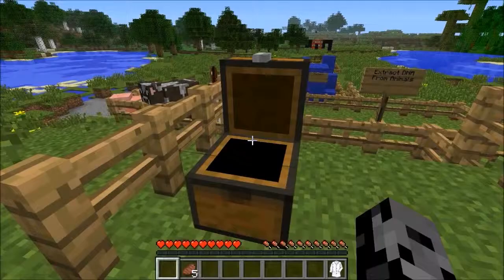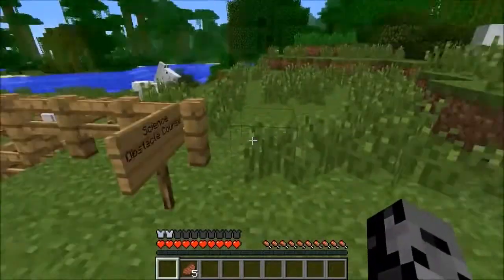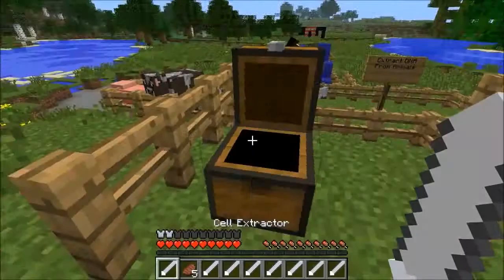We totally have to put the lab coat on right now. How do I look - do I look smarter? I don't think I really do; it kind of looks like an iron chest plate. Alright, so we're gonna grab all of these and what we need to do is extract some cells from the animals in here.